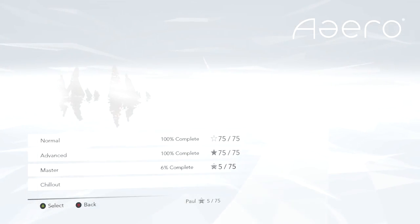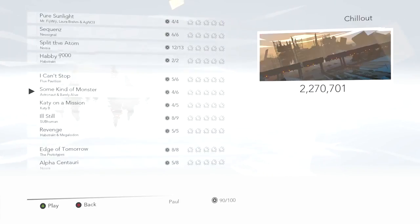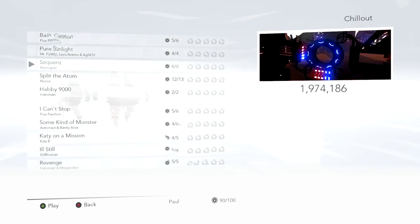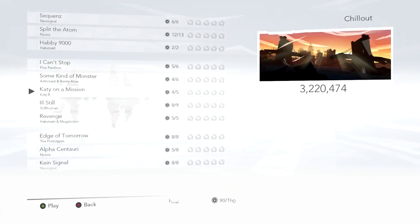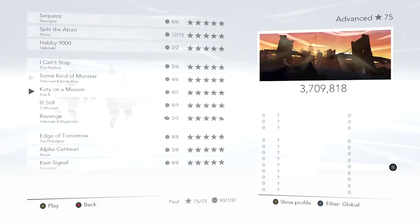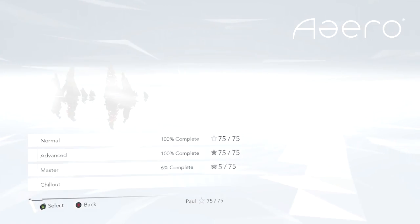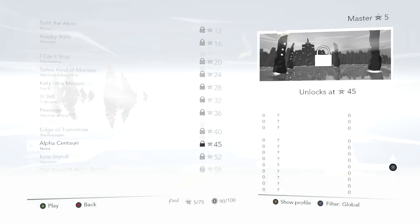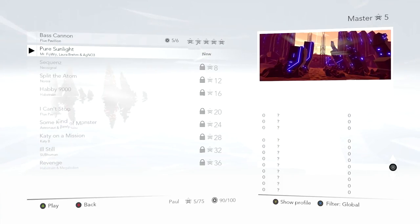Initially, only Normal and Chill Out Mode are available. Chill Out Mode allows players to play through any of the tracks with infinite lives so they can practice difficult sections or just enjoy a stress-free run. Advanced Mode is unlocked once you earn 90% of the stars available in Normal Mode. Advanced Mode picks up from where Normal Mode left off and includes simultaneous ribbon following and shooting from the start, as well as additional and tougher enemies. Master Mode is reserved for those that have truly mastered the game. You'll need to earn all of the stars in Advanced Mode to unlock the last difficulty.